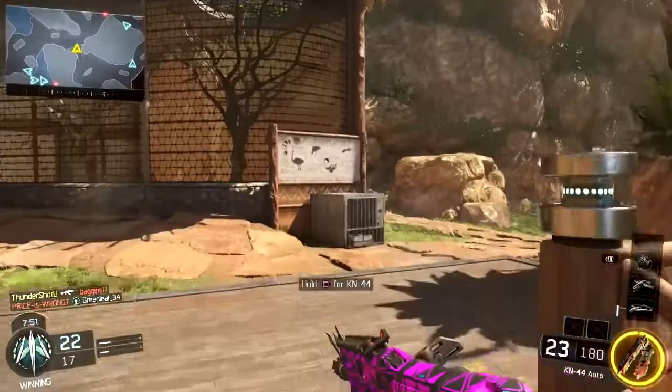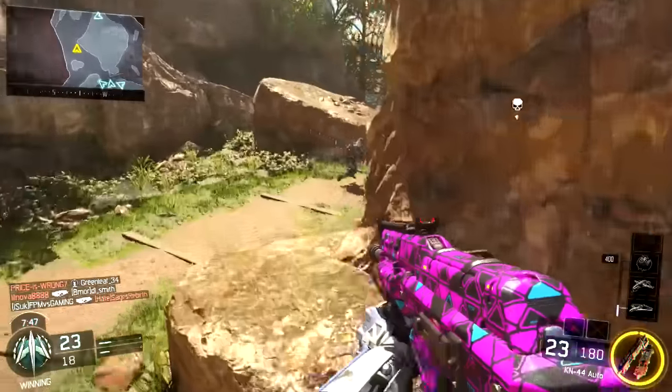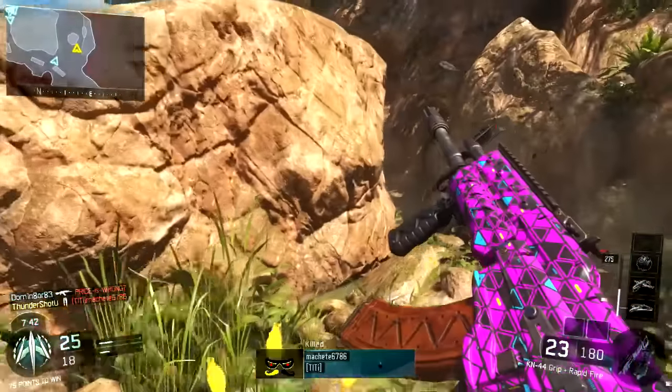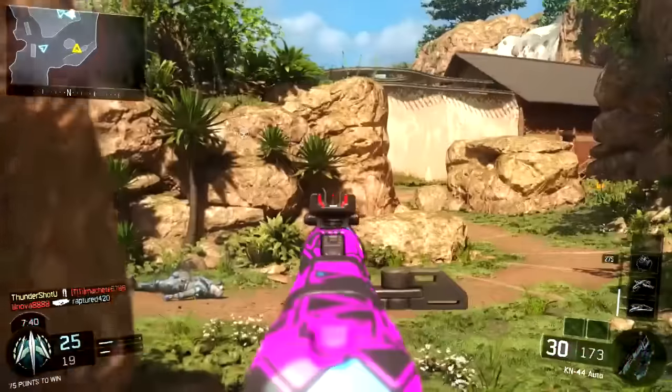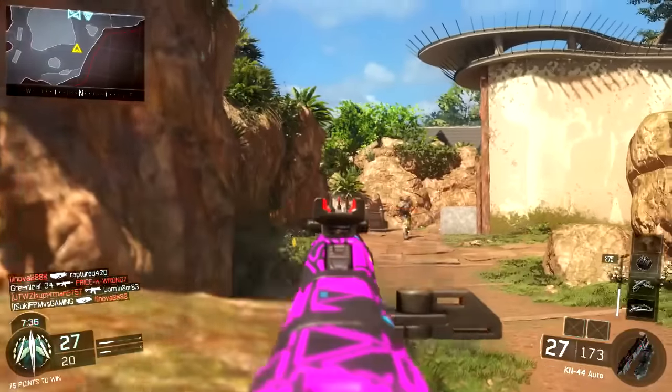They got this from Destiny — the Titan smash. A lot of things in this game were taken from Destiny. Titan smash, Gravity Spike — spiked the shit out of that sniper right there. Poor snipers, man, they've got it rough in Black Ops 3.